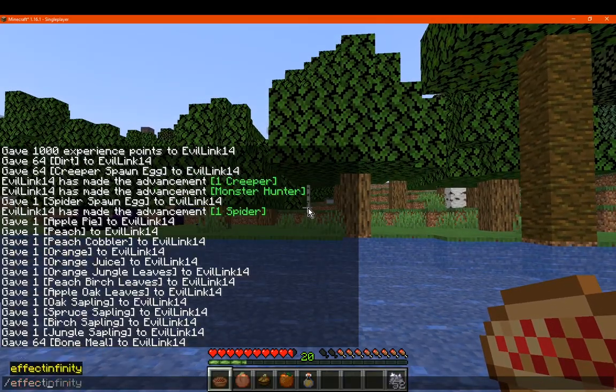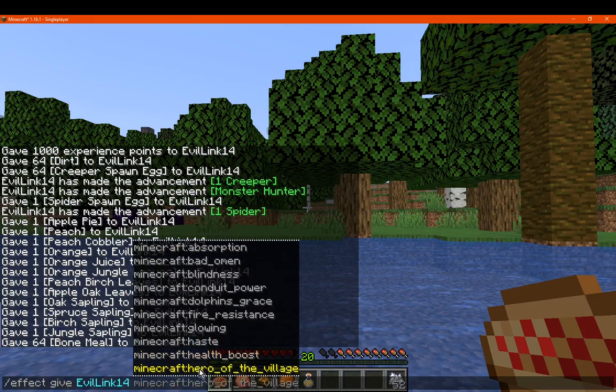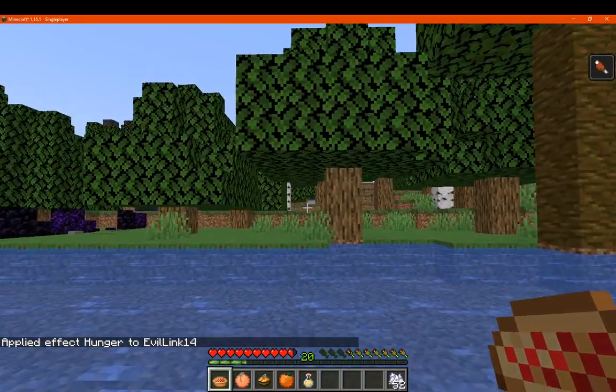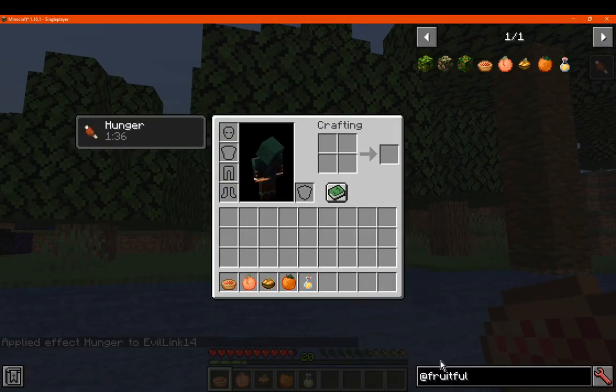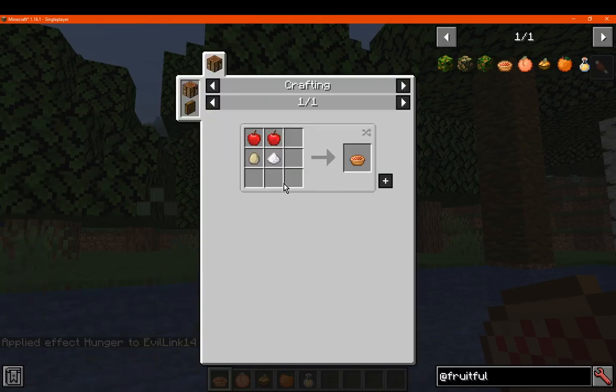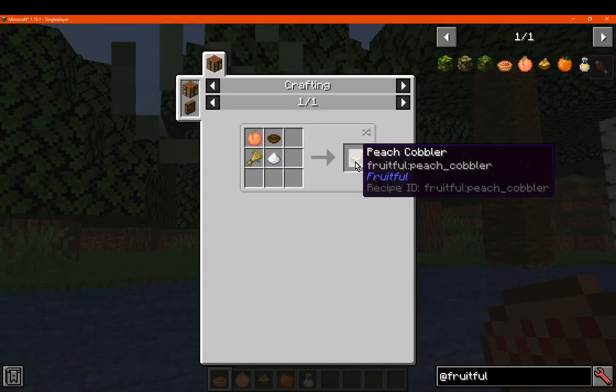We'll give ourselves the hunger effect and find out how much the foods will fill, and then we'll check a few biomes and see what happens. You can make an apple pie with sugar, two apples and an egg.